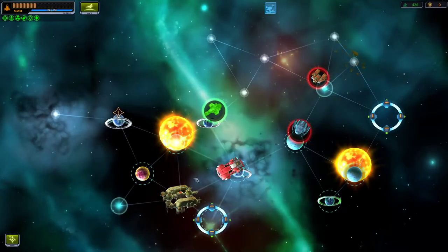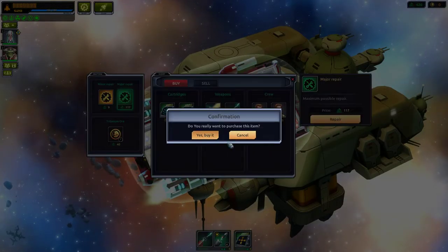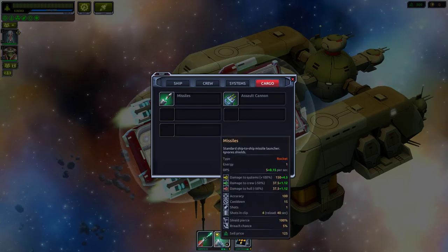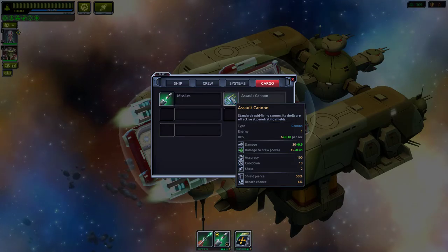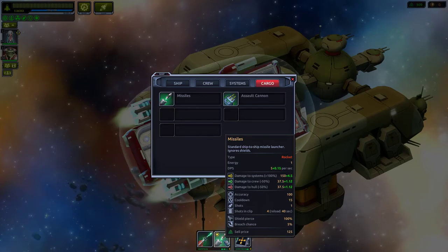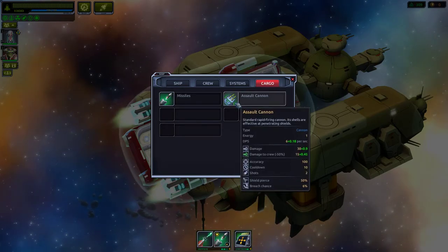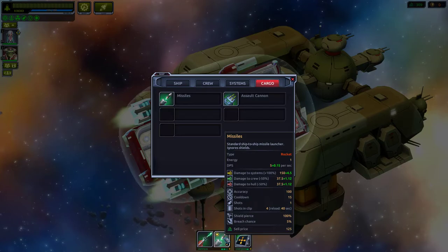We've already been here — going back to the space station for much needed repairs before another robot squad robs us. We got new weapons: a missile at 4 + 0.12 damage and an assault cannon with 50% armor bypass doing 30 damage. Ours is better — this one does 150 with 37 and 37 split. Cooldown is 10 versus 15 seconds.